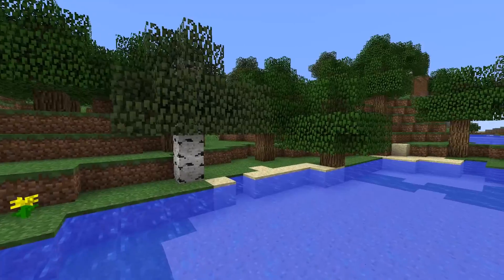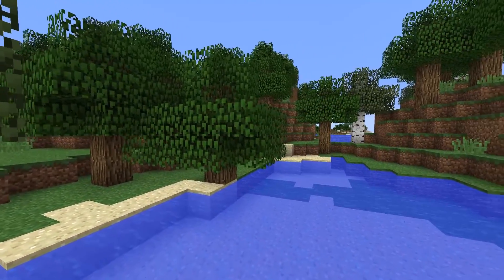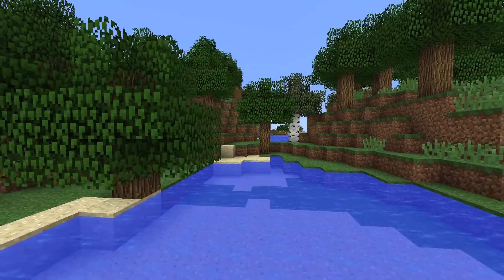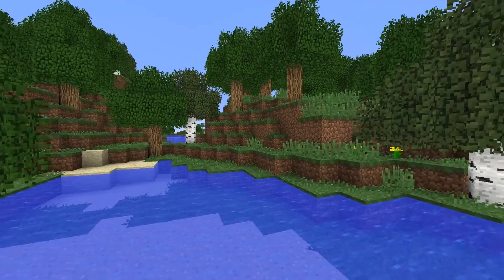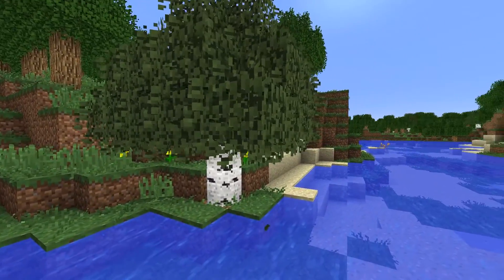Here we have the Better Foliage mod, and what this mod does is it completely revamps the foliage in your world, so you will have a lot thicker trees and a lot more grass and things such as that. The good thing about this mod is you can disable the parts you don't like.